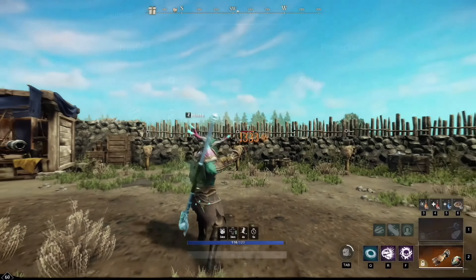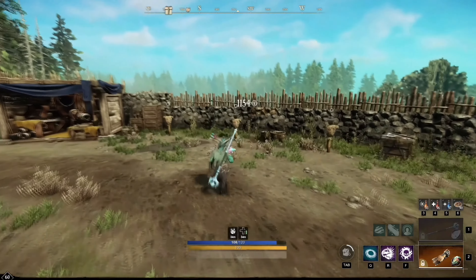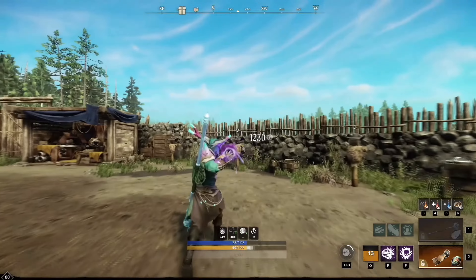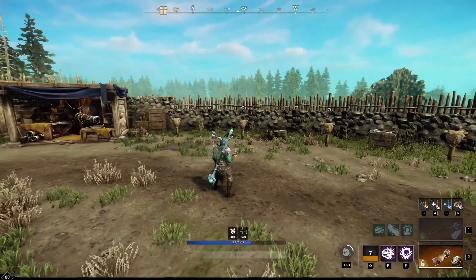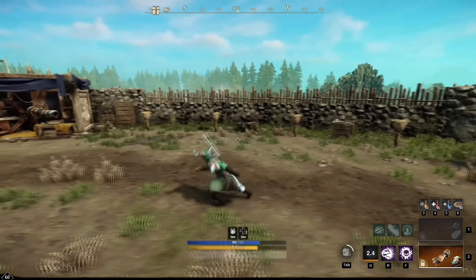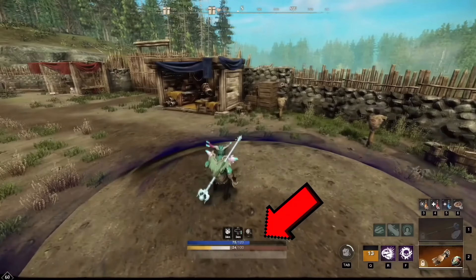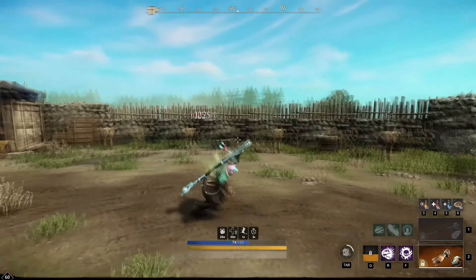Now let's go over to the gameplay. For the void gauntlet, the first Q ability is called Oblivion, which creates a circle around you. Your teammates inside the circle get a 20% damage increase, while enemies standing in the circle take void damage every second. A really nice thing to do is perform medium jumps while standing in the circle — because of the perks selected, you and any allies in the circle gain plus 15 stamina each jump. I found this very useful in wars to escape enemy attacks or in PvE where mobs couldn't catch me.